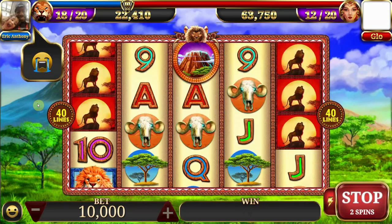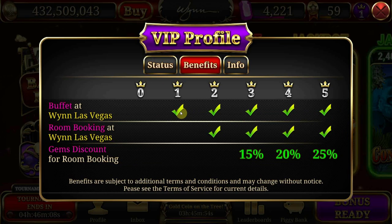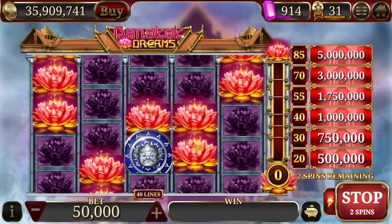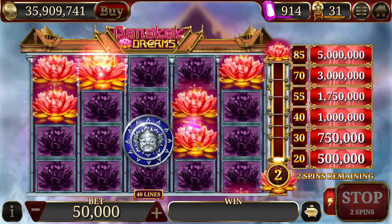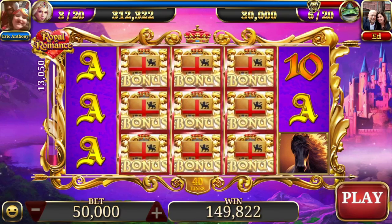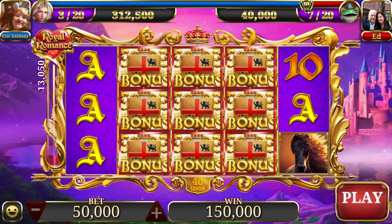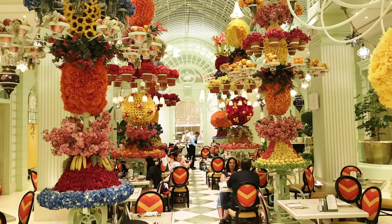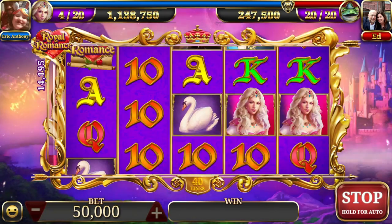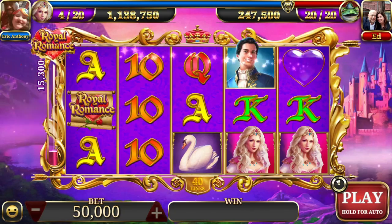Depending on how many VIP points you earn in a certain amount of time, you'll be assigned a VIP level, and depending on your level, you earn different benefits. Level zero is natural and has no point requirement. You have 90 days from starting to earn 2,500 VIP points to ascend to level one. Level one requires a minimum of 2,500 points earned in the first 90 days to maintain that level. Level one benefits include the ability to get a free buffet at the Wynn Hotel and Casino — one of the top-rated Vegas buffets. To improve your benefits after level one, you'll have 90 days to reach 10,000 VIPs and move on to level two.